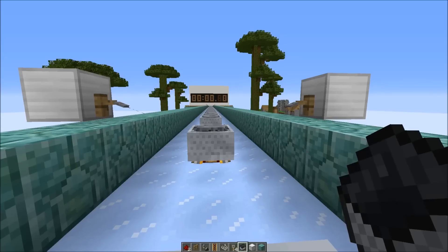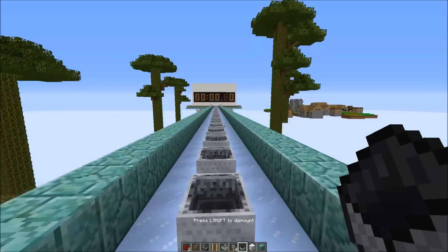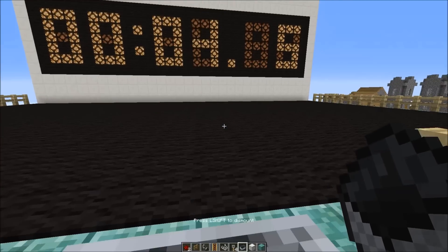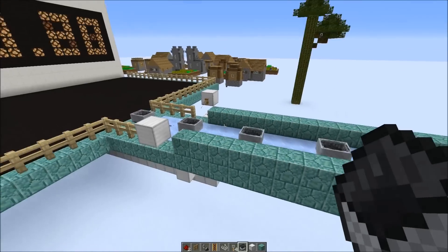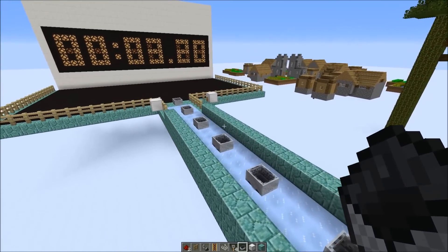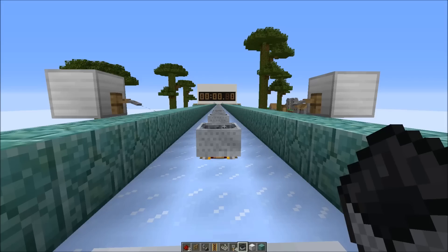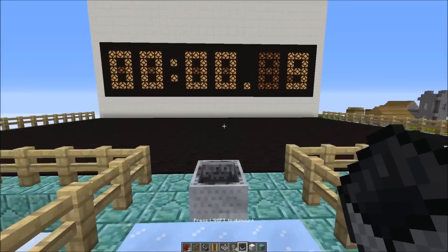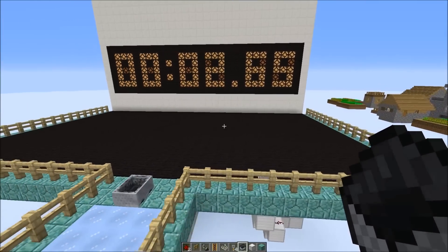Here's another fast method: clicking from minecart to minecart. Let's see how fast it will take — that was quite good: 3.2 seconds. But I got the feeling that I'm limited by the speed I can click, and my hand already hurts. Let's try a clicking script next. The script gets 2.65 seconds — just like the boat on ice.